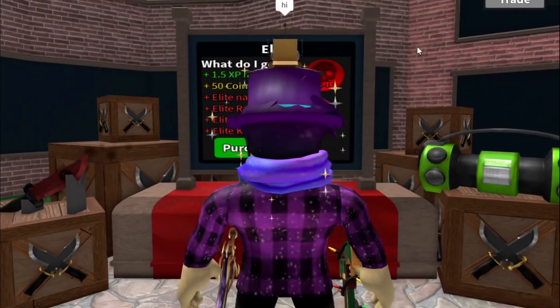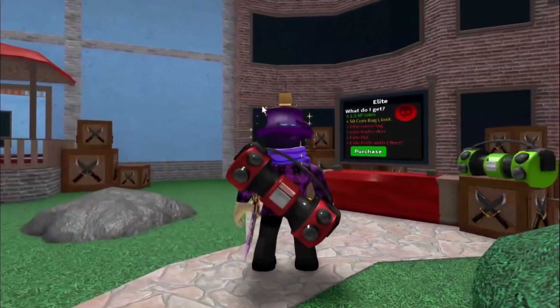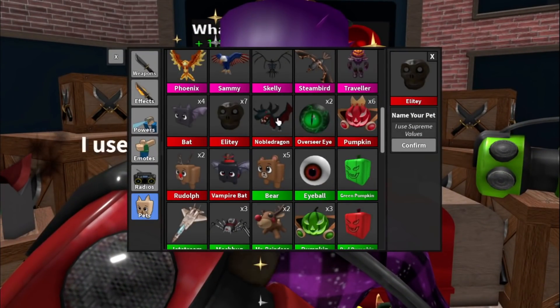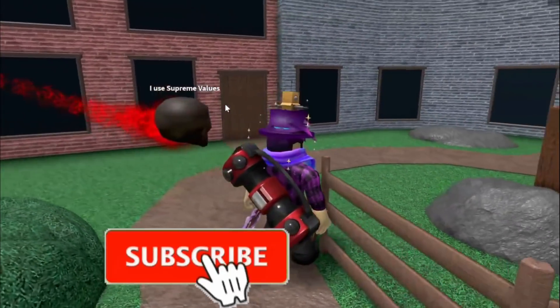You get the Elite Radio skin — I'll show you what it looks like. I don't really like it, but it's all right. I don't really use my radio anyway. Elite also gives you a pet, which looks all right. I don't really use pets, but this is what the Elite pet looks like. It's kind of cool — it has its own fire effect.